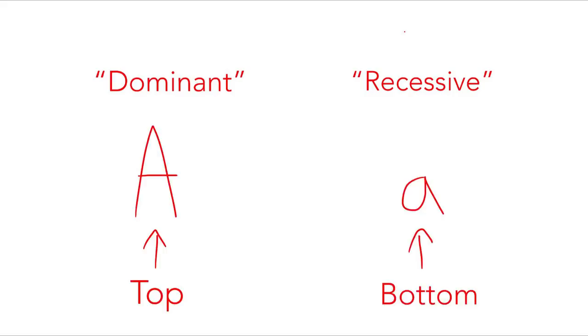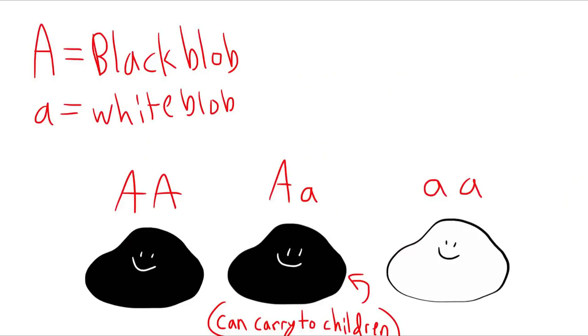You'll hear me use the words 'dominant gene' and 'recessive gene' a lot. Dominant gene basically means it's on top, and recessive means it's on the bottom. If a dominant gene is paired with a recessive gene, the dominant one usually overpowers it, so the dominant gene is more likely to show up. Anyway, I think that's about it — I should probably just move on.